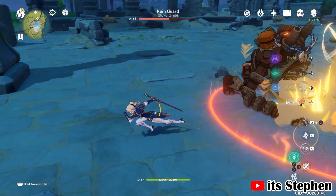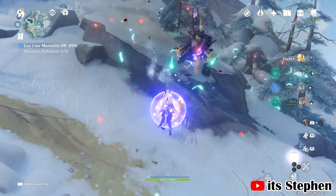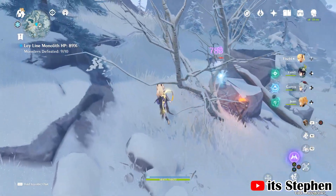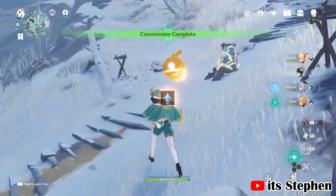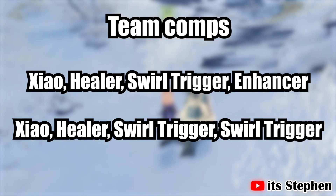Time for what you have all been waiting for — the team comp tiers explained. This list has massively changed since my Zhao guide and it also now includes constellations. We have 3 categories: the healer, the swirl trigger, and the damage enhancer. A team comp for Zhao should include 1 healer, 1 swirl trigger, and 1 damage enhancer, or 1 healer and 2 swirl triggerers.